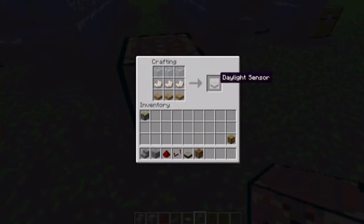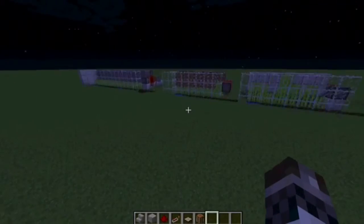There we go — and that's the daylight sensor. Don't forget to check out my last video where I show you guys how to make an automated sugarcane farm.